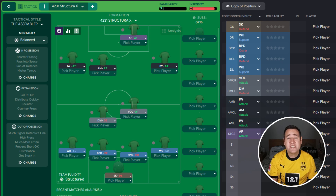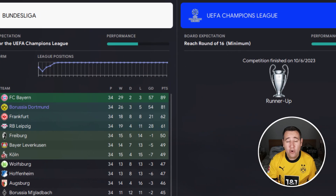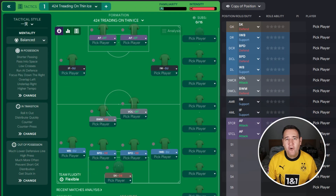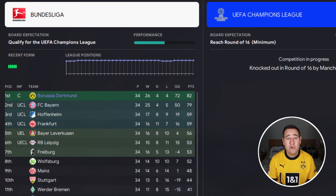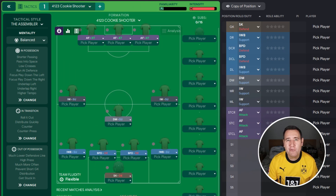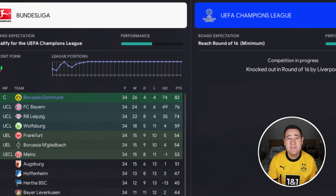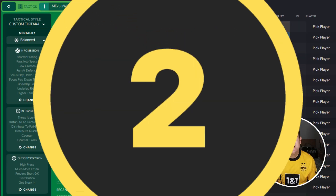In fifth position we've got the 4-2-3-1 Structera X, finishing on 81 points and a goal difference of 54, runner-up again in the Champions League but also winning the DFB Pokal Cup. In fourth position is the 4-2-4 Treading on Thin Ice — it finished on 82 points with a really good goal difference of 72, and our first tactic where we finished as champions. In third position we've got the 4-1-2-3 Cookie Shooter, finishing on 82 points and a goal difference of 74 — champions and also won the DFB Pokal Cup.